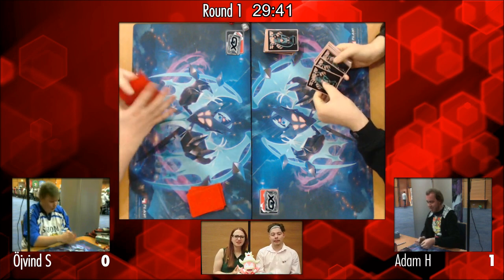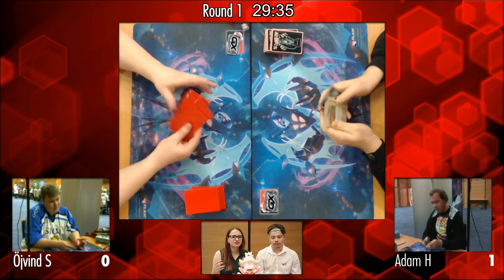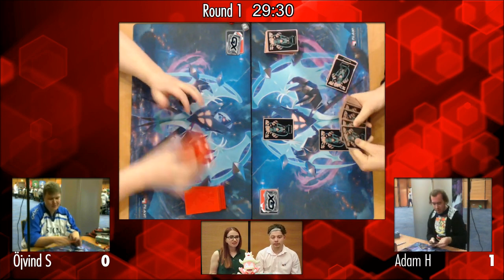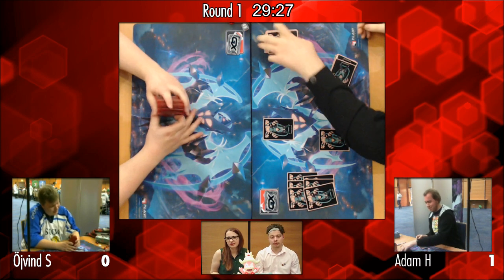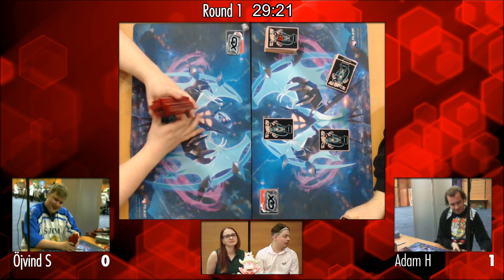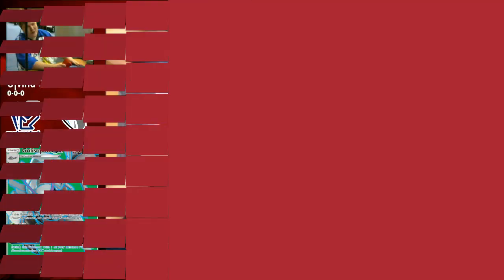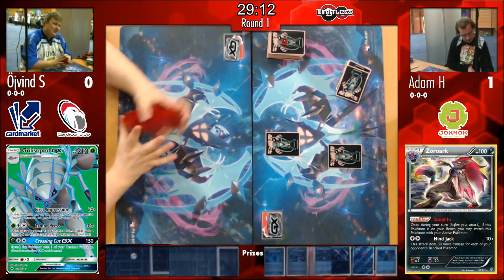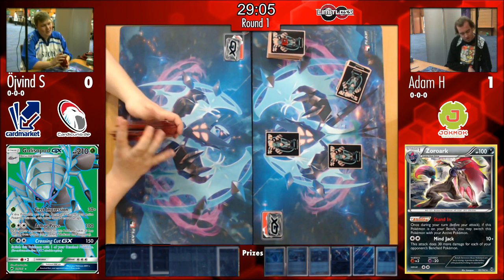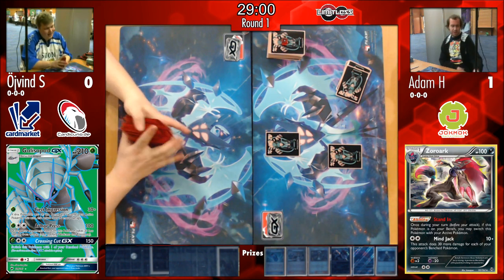In the first game you mostly learn what your opponent is playing — after a few rounds you can ask around, but in Round 1 you have no clue. We see a mulligan from Øyvind, giving Adam an extra card at the start. We have about 30 minutes left for Games 2 and 3.